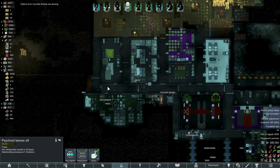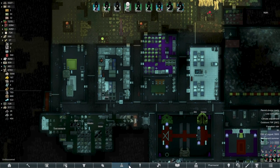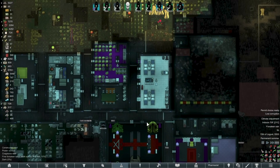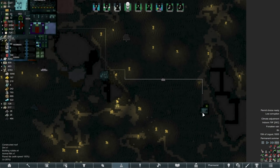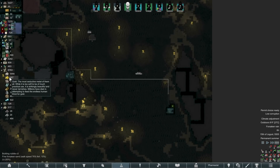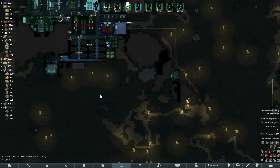Oh that's right, I have Psychoid which means I should be able to make Yayo and I can make Flake. Excellent. I don't remember what I need but we'll find out in just a few moments because we are almost finished with neurological treatment. Hooray. I'm actually running this enormous power line down here because I've decided that I want two plasteel drills running. I may or may not unforbid the gold for a bit — I haven't decided yet.